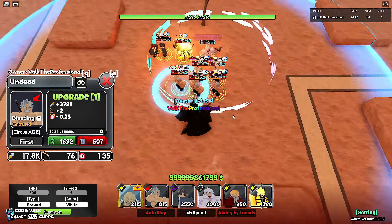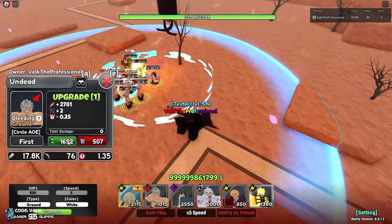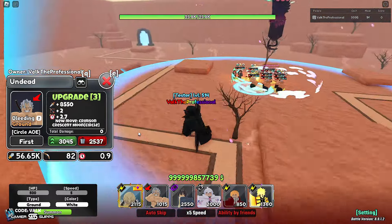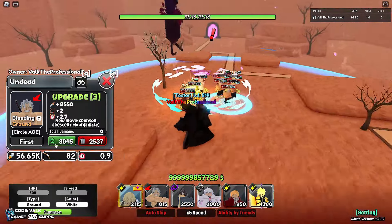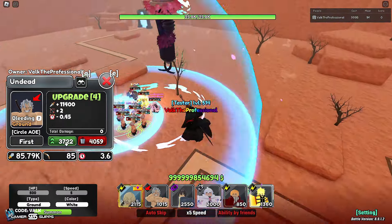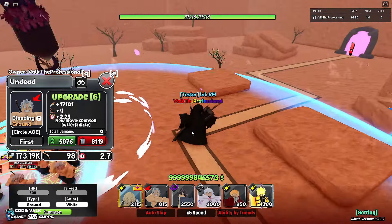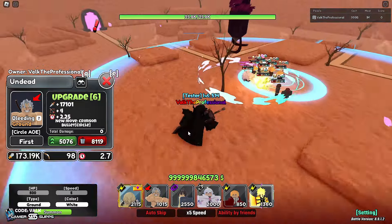With all buffs applied, Andy is at 17.8k attack stat at 1.35 SPA. As he upgrades: 37.22k attack, then up to 56.65k attack on 0.9 SPA at the third upgrade — pretty damn good. Continuing on: 86k, 125k, and then 173k on 2.7 SPA — very solid in that regard. The circle gets bigger as he upgrades so he's able to hit more targets.